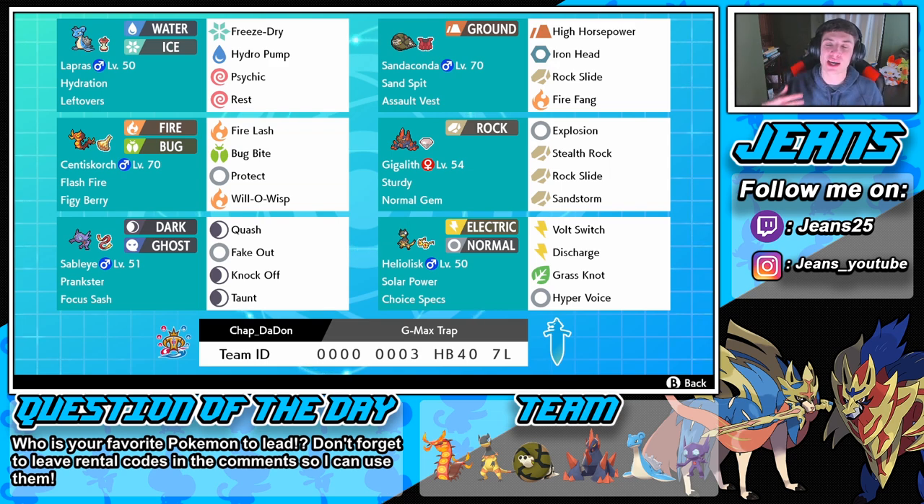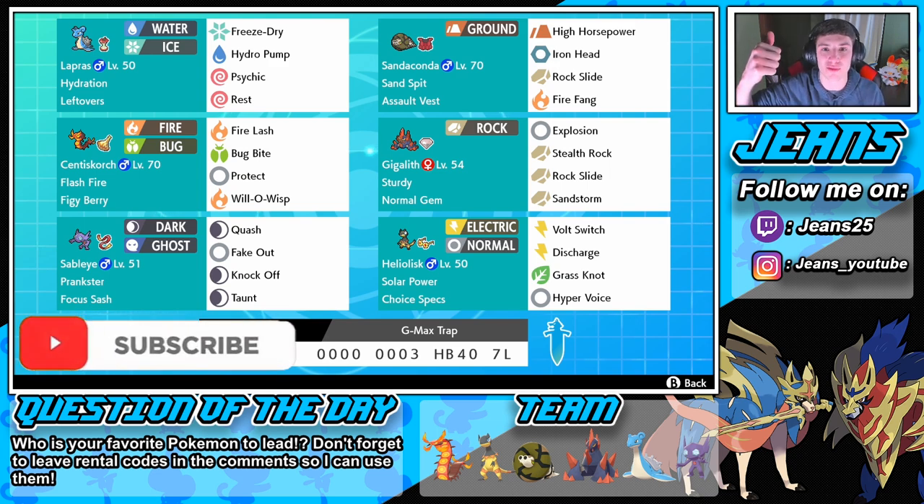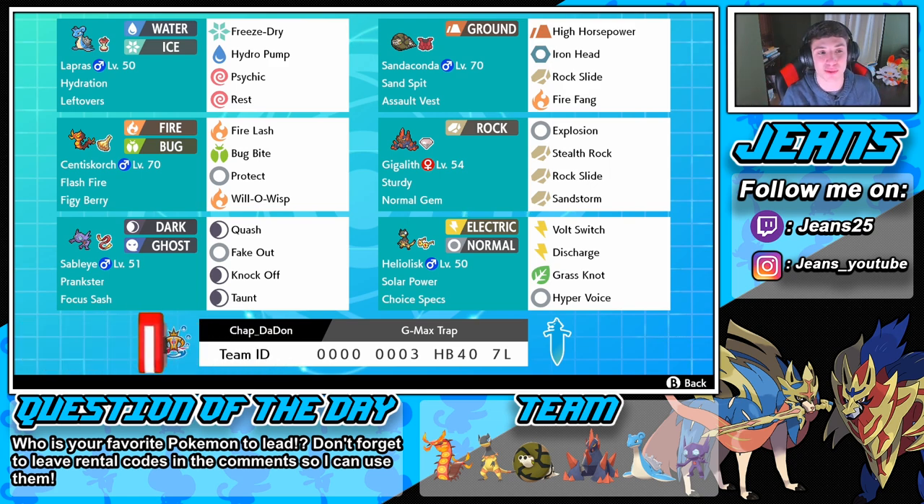If you want to catch more content from me or just want to support the channel, make sure you smash that like button and click that big red subscribe button so you know when my videos go live. We are pushing a thousand subs — thank you to everybody who has supported the channel. In the front spot we have Lapras with Freeze-Dry, Hydro Pump, Psychic for coverage, and Rest to heal up. We can get a free Rest off in the rain because of the Hydration ability, which is huge. We also have Leftovers to heal up a little bit mid-battle.